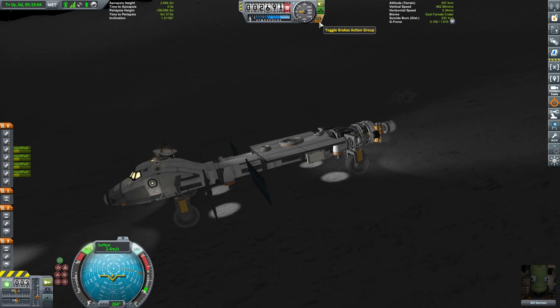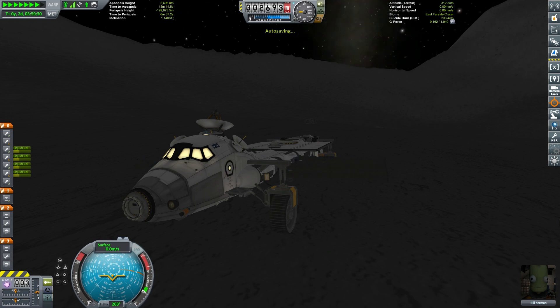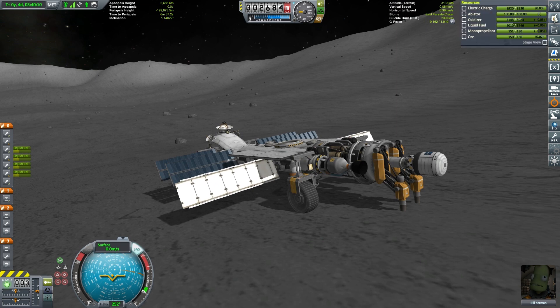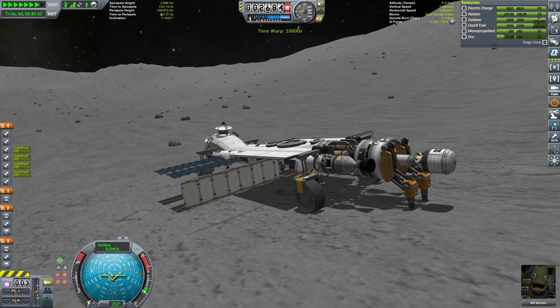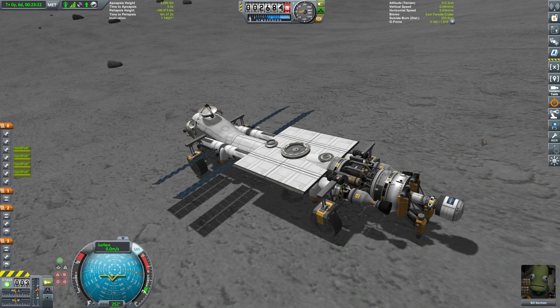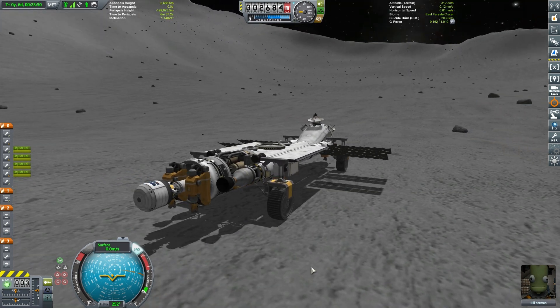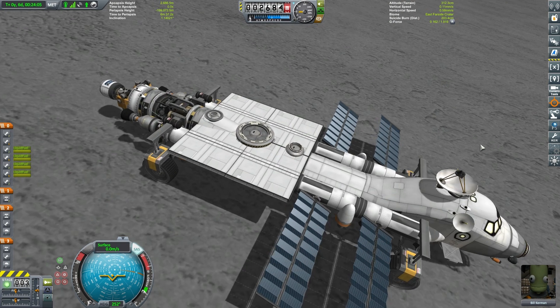Touching down there, slightly moving backwards — apologies, landing in the dark. We'll time warp until the sun comes back up overhead. Of course we have our full set of mining equipment here, and with our five-star engineer Bill, with all of this running together, we can actually refuel this thing very, very quickly — actually before the sun even makes one pass over the moon. Now we have visited the East Far Side Crater before, but there's a bunch of science readings we haven't obtained, so we can grab all of these.